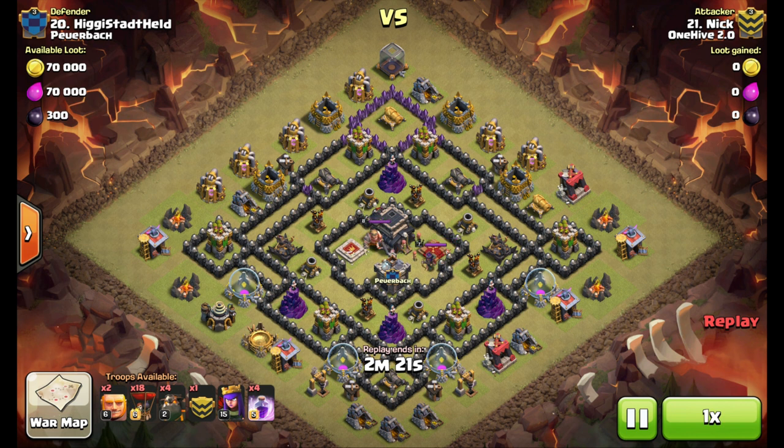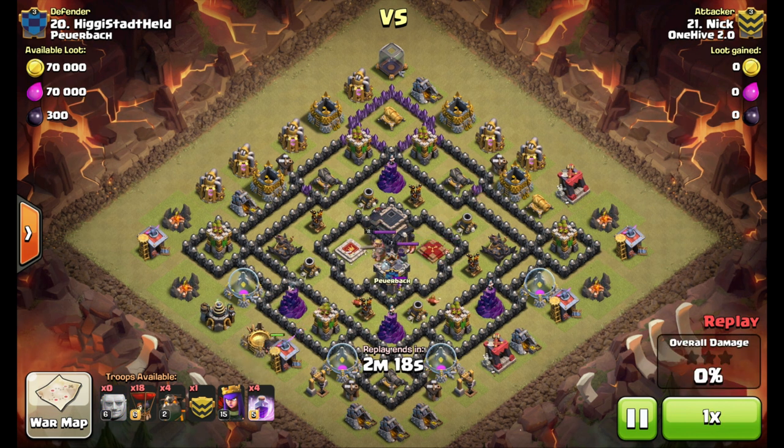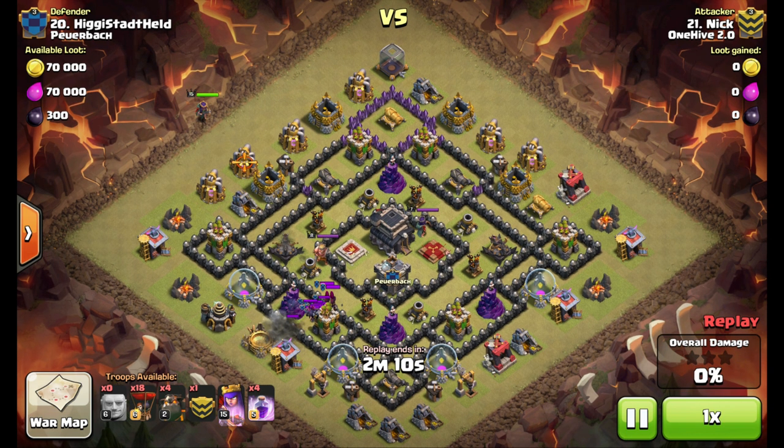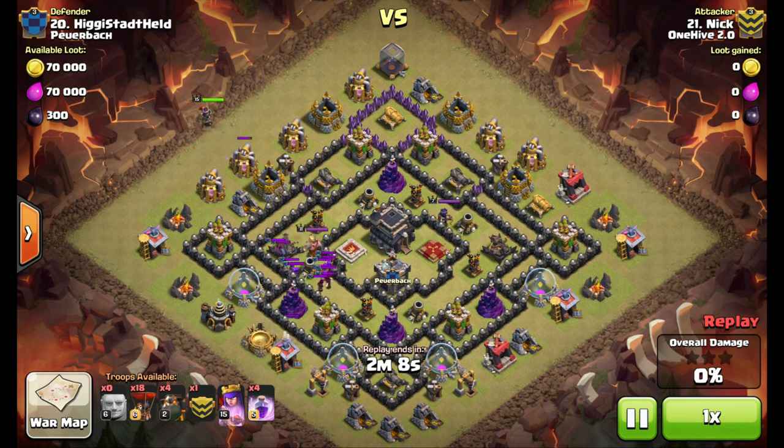Here he goes with the attack — a little different than a typical penta. He's going to lure the clan castle instead of just sending the hounds in, then balloons, then raging the hounds and balloons and hoping the pups take out the clan castle. So the queen goes down in an area where those archer towers and cannon can't hit her, and takes out the enemy clan castle there, using her ability to take the valk out quickly.